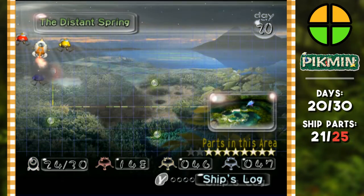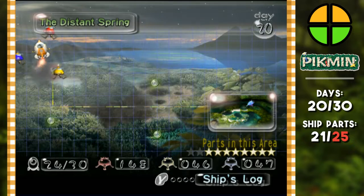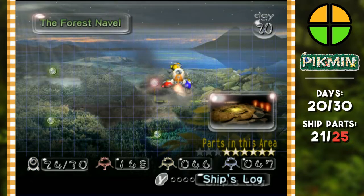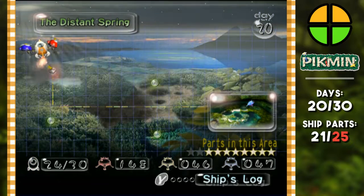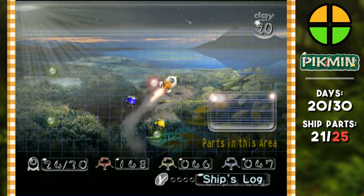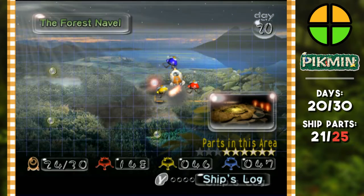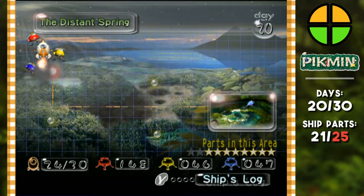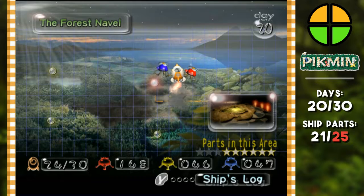I really don't want to come back to the Distant Spring right now. Our red numbers are high, and I remember we needed a healthy amount of red pikmin for the Forest Navel. There are three parts in the Forest Navel and two parts in the Distant Spring. We've already finished the Forest of Hope and the Impact Site, so it'd be in our best interest to go to the Forest Navel. Let's go.